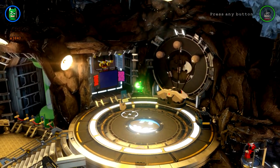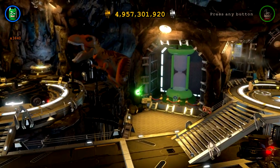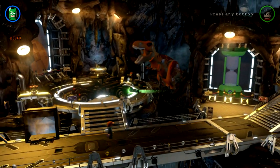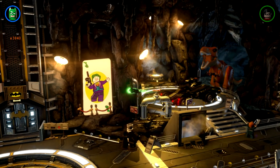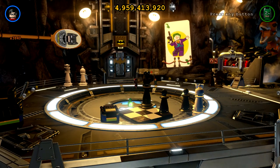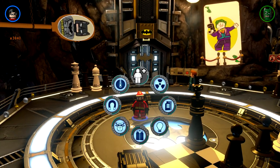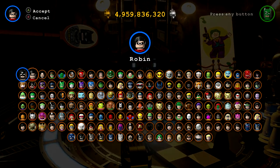I have a mini Batman with a disguise, and somewhere I have another mini character. I'm wondering if turning this on will help you with the red brick. You have a mini Robin as well.